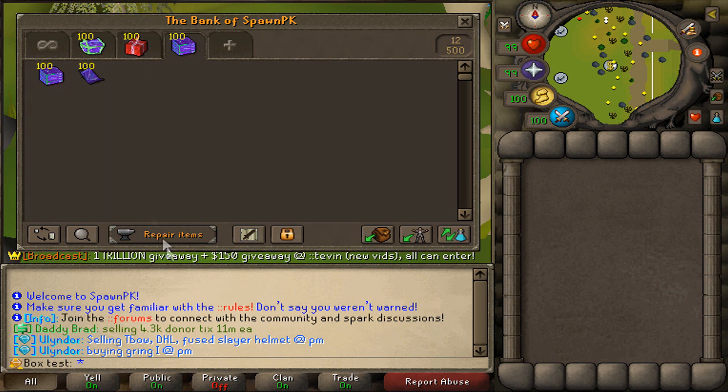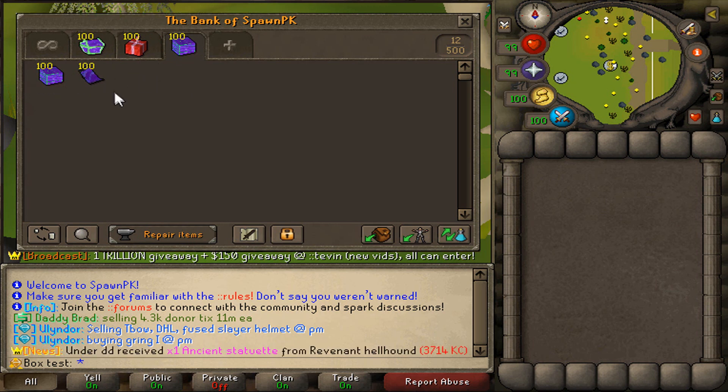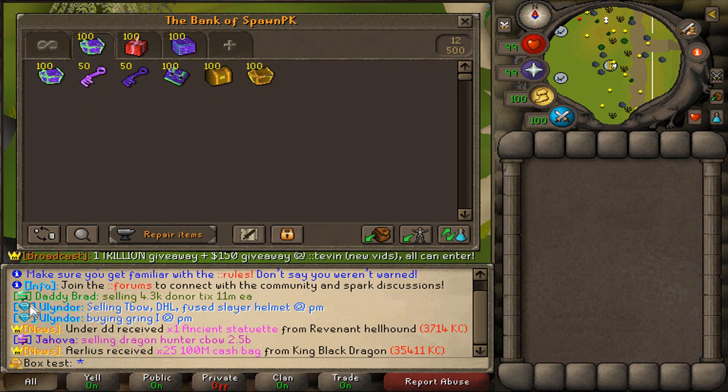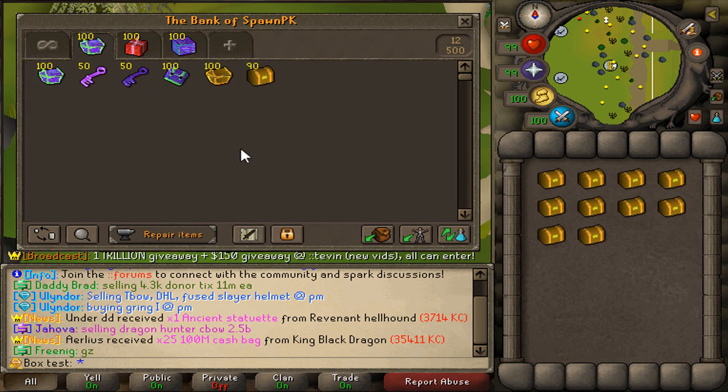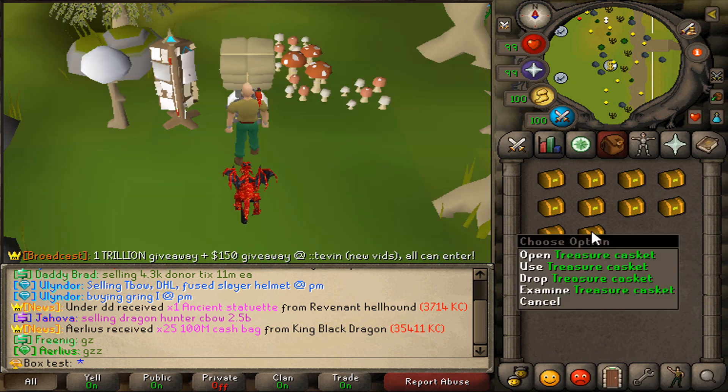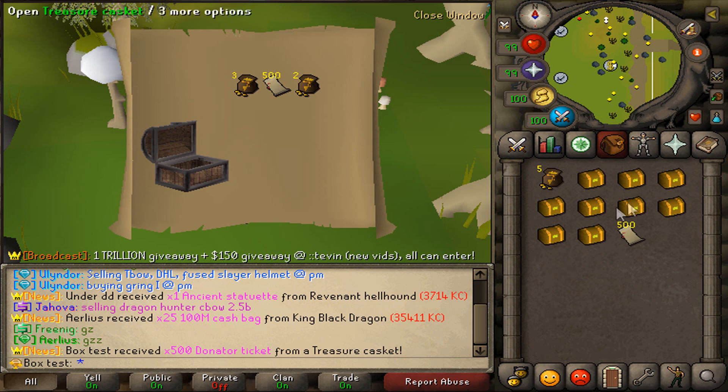For the last part we'll have the donation thingies — I'm currently missing the grand promo packages, I think they were just missed but should be added sooner or later for part three. So I decided: one part for donation thingies, one for the second tier, and one for the first tier. We're starting off with the lowest of the lowest — the treasure caskets, gained from daily tasks, certain NPC drops, and PK tasks. Starting with ten treasure caskets in my inventory, we got 500 donator tickets on the first rare. Keep in mind these boxes are about 2.5 bill each, so to make profit you need something like that because 500 donator tickets is already like five bill.